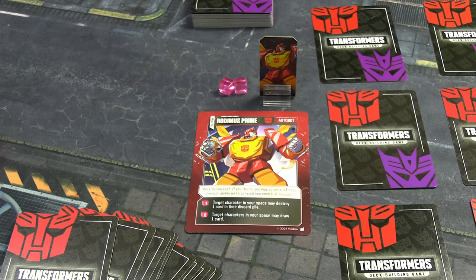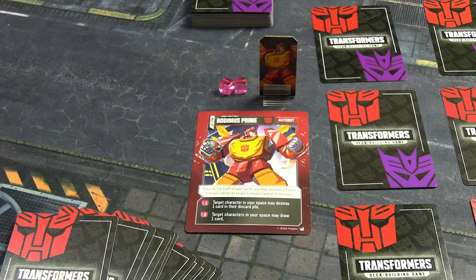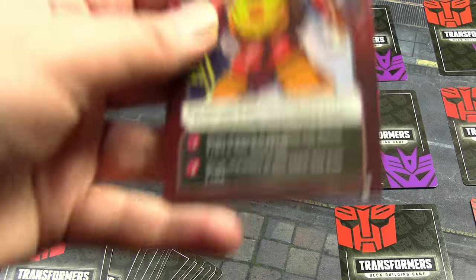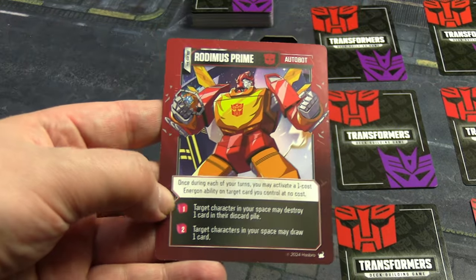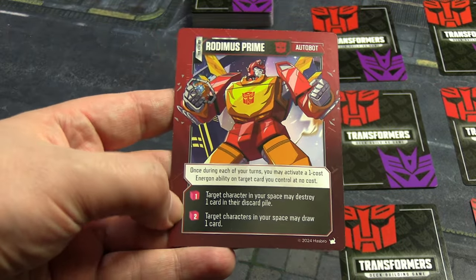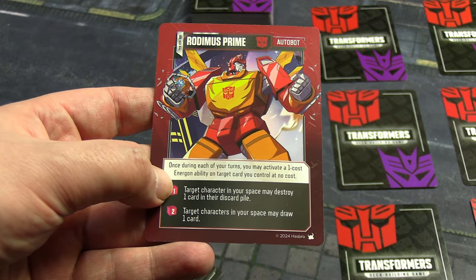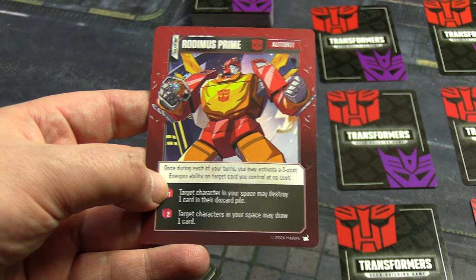Of the new characters Chaos Unleashed adds, I'm playing as Rodimus Prime — I figured it's thematic since he's the one who blows up Unicron in the movie using the Matrix of Leadership. His standee starts with two energon. He starts in alt form but has a passive ability and two energon abilities. Once during each of your turns you can activate a one-cost energon ability on a target card you control at no cost.